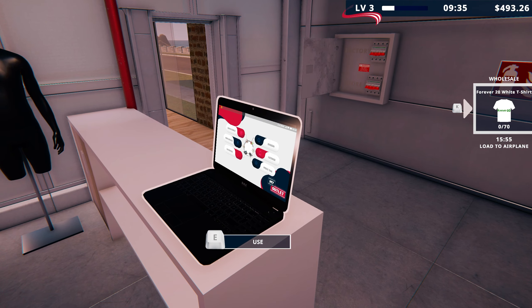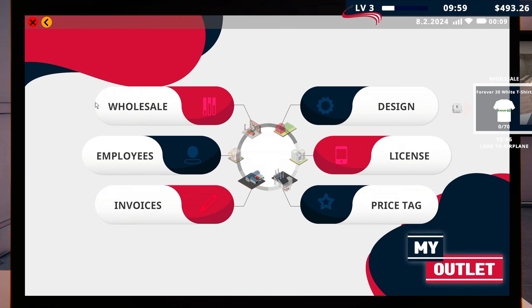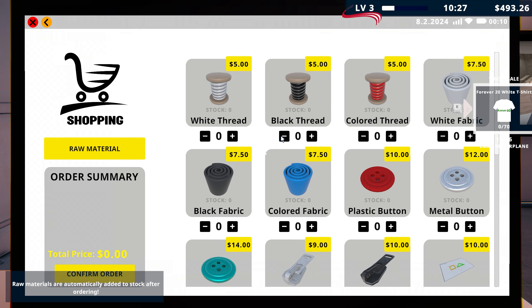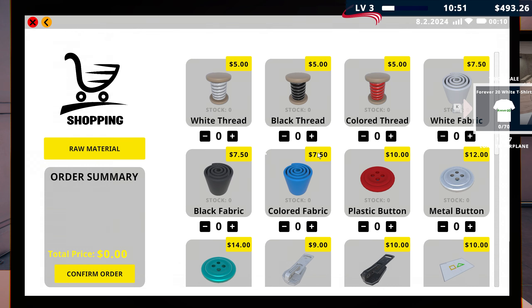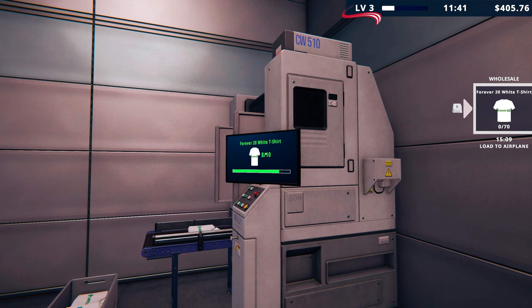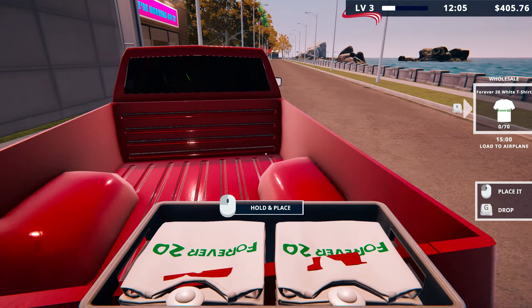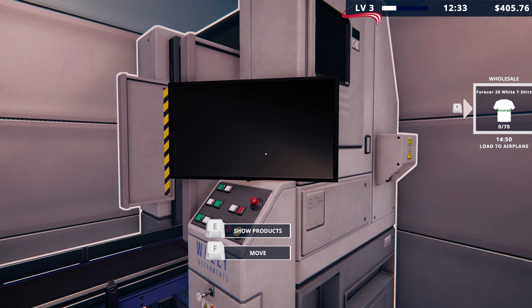We'll do the Forever 20 white t-shirts — we need 70 of those, so seven of each material: colored thread and white fabric. Let's go to raw materials and get seven colored thread and seven white fabric. There we go, we can start making these. This one's pretty easy. Let me pull it out of there and get it going.